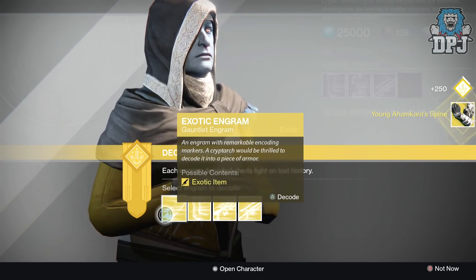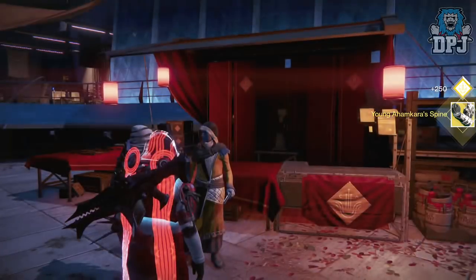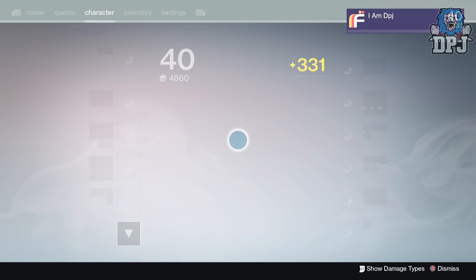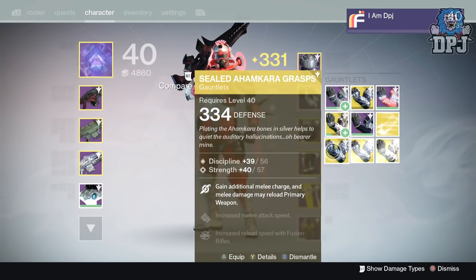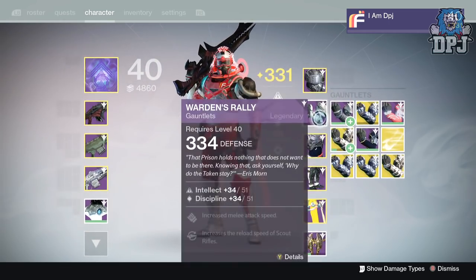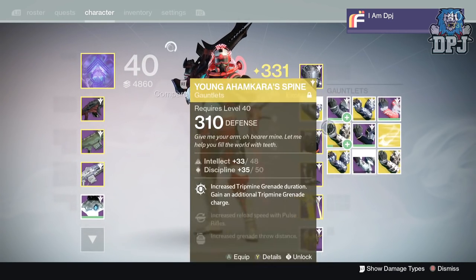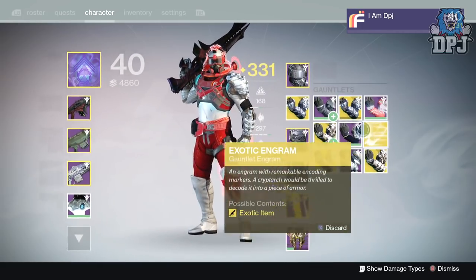The Ahamkara Grasps were nice. What I should really be doing is applying some of these so my light level goes higher if they are higher. Let's have a look — that's a 334, 334, 334. What, seriously? Let me try and apply it. An exotic — if I decrypt this one you'll go up to 335. I always thought you got higher than what you had, that's what it was made out to be, but obviously not.